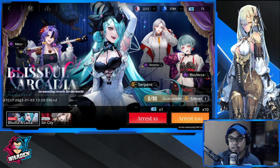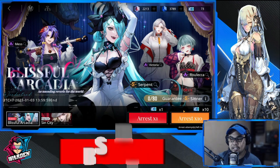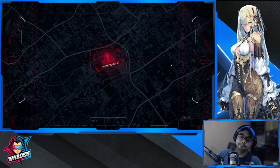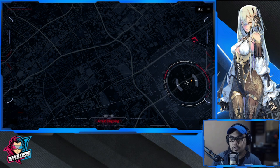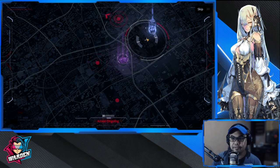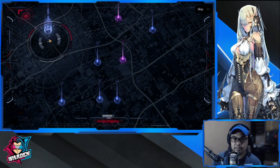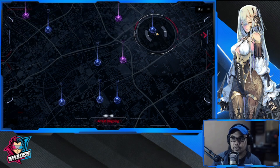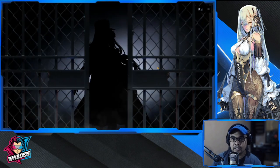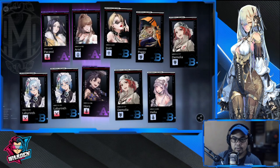For this banner you can also get Mess, Victoria, and Rulecca. I have more or less over 80 summons in store, so let's start with our first 10. One thing to point out: I left around nine summons in the previous banner and it didn't carry over to this banner, so I'm kind of disappointed about that. We have three purples in this pull, so let's move on to the next one.